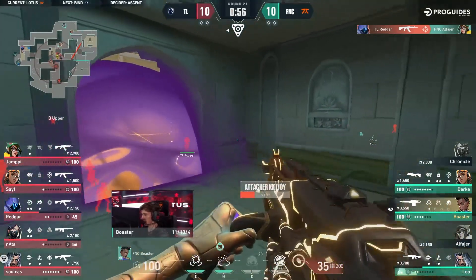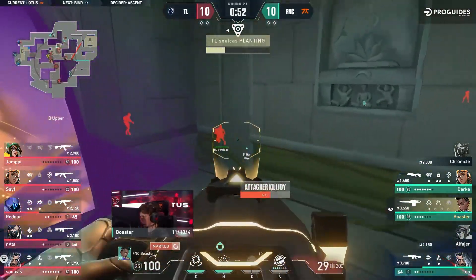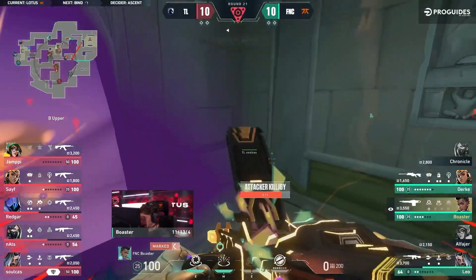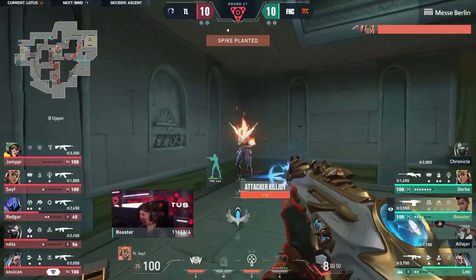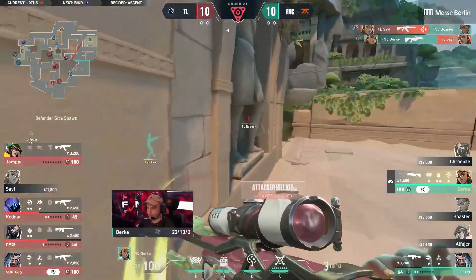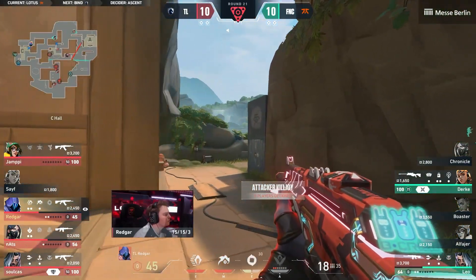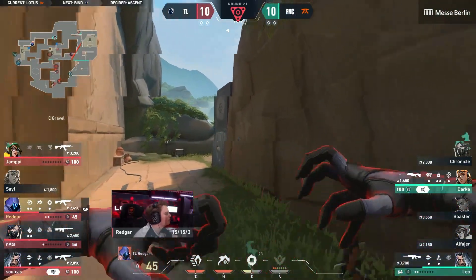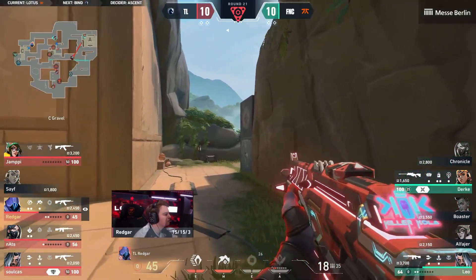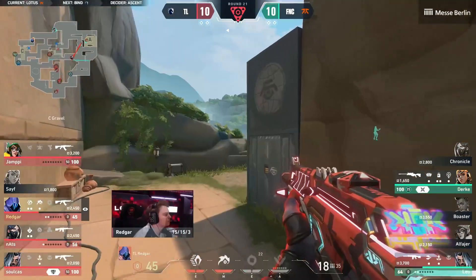That's such a weird play, definitely problematic. Not quite onto the plant either, while the push through from Safe is going to drop Boaster. I think this might just have to be a position where they save. Redgar might not even allow them to — already pushing all the way up. Shadows traveling. That save is definitely the idea for the end of this round over on Fnatic.